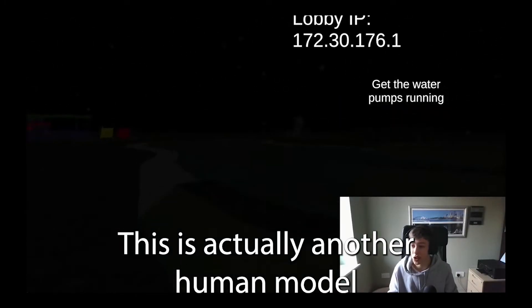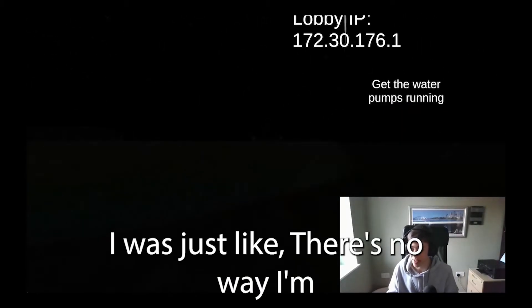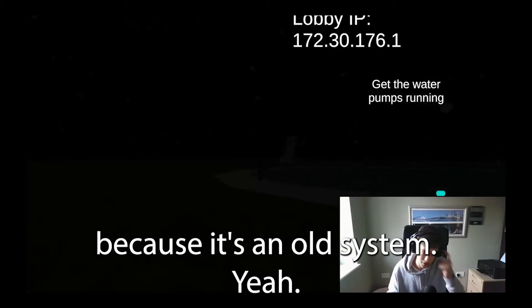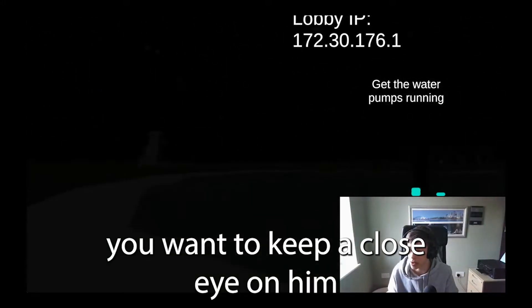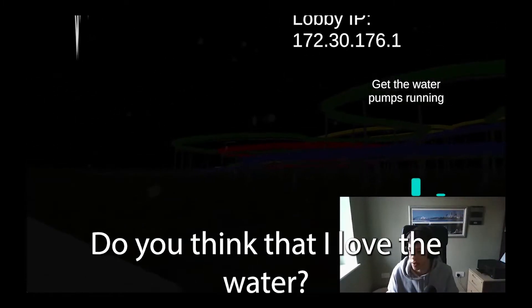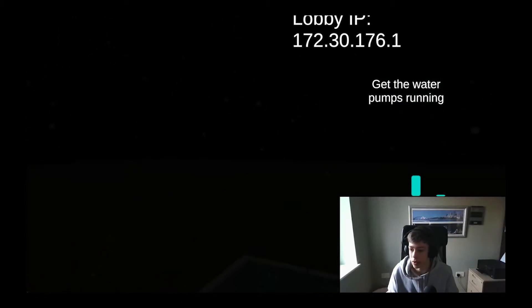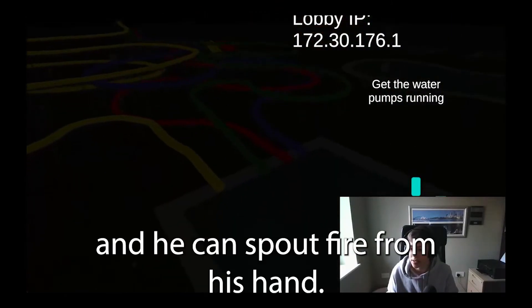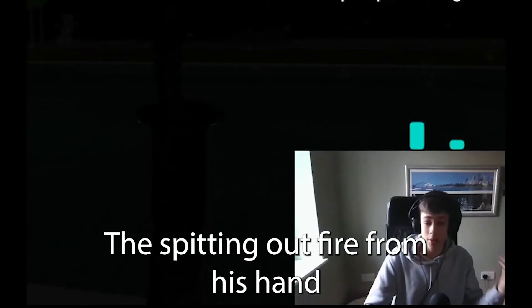This is actually another human model that's going to be used in No Momentum, but I was just like — there's no way I'm making another human model just for this. Thinking about the details: what you want to do is keep a close eye on him because he could teleport anywhere. Fill up the water, go to the next one before it drains again. He has abilities — so he can launch you up in the air and he can spit out fire from his hand.